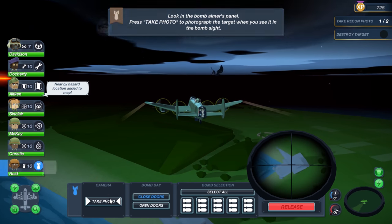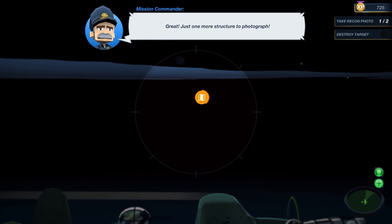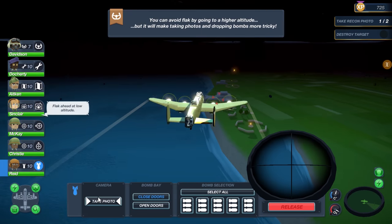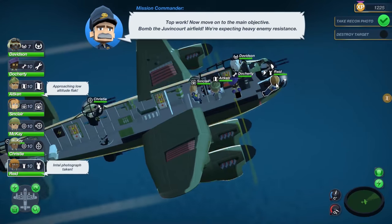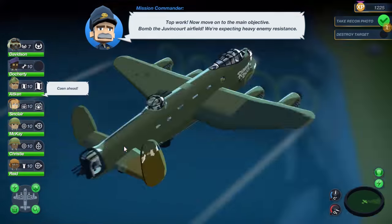You'll have to guide your plane to the target, and I mean do everything manually — from raising the landing gear to opening the bomb bay doors. The way you have to take photos reminded me of one of my favorite childhood games, Pokémon Snap. If you miss an objective, that means you have to circle back around to complete it, wasting fuel and exposing your plane to more enemy fire.